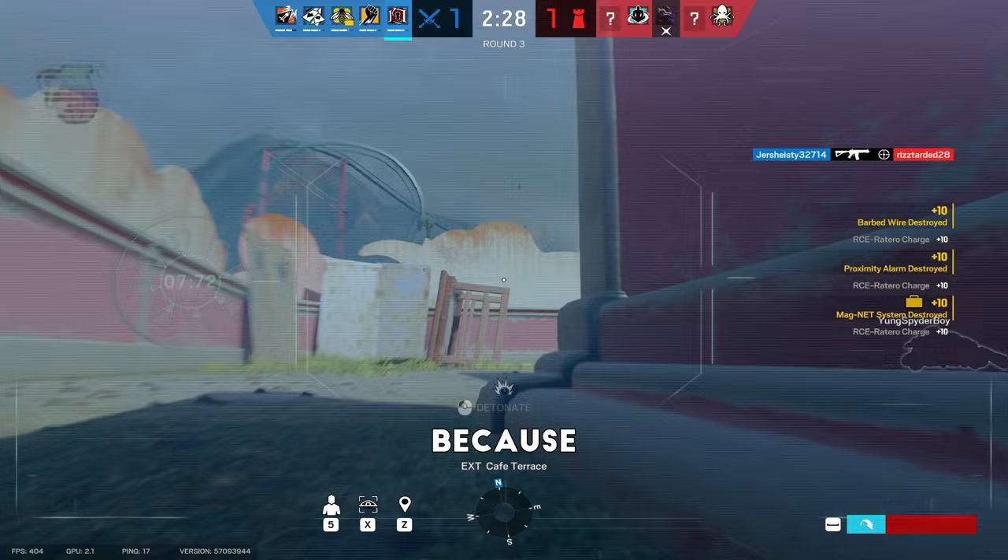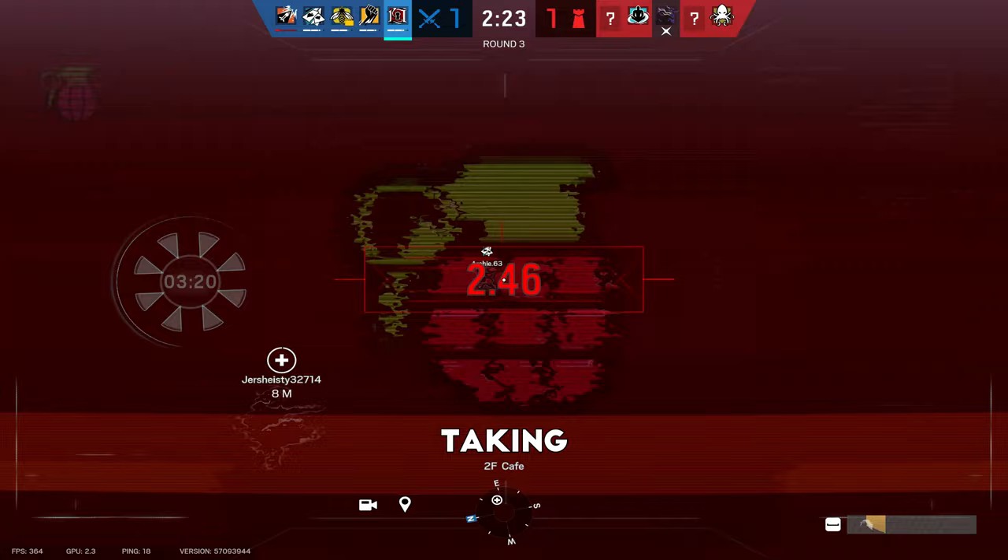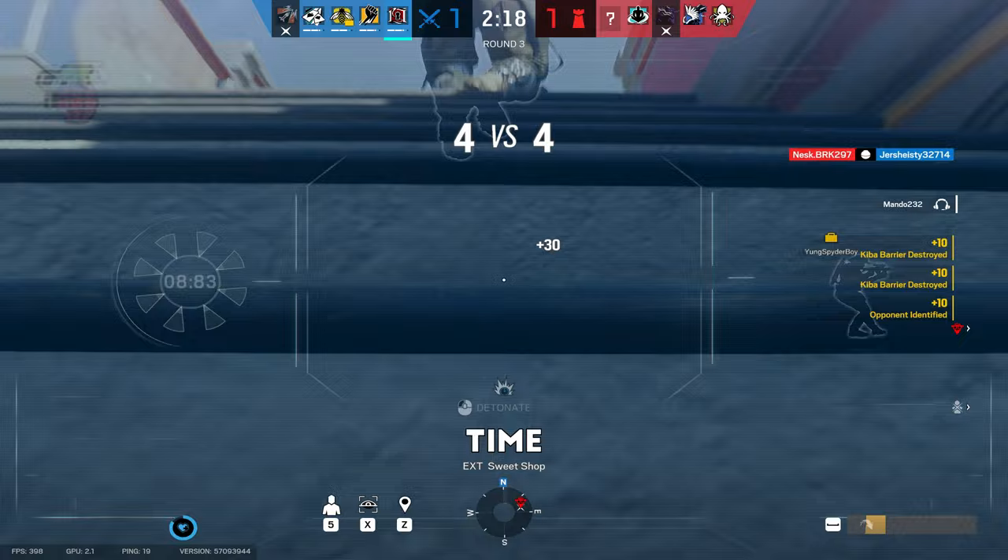That 10 seconds goes by very quickly, so hopping over a window, going up a stairway, taking a left, going straight into sight — it's going to take away some of that time, and you might not reach your target if you aren't careful with your time management and the position relative to your objective.